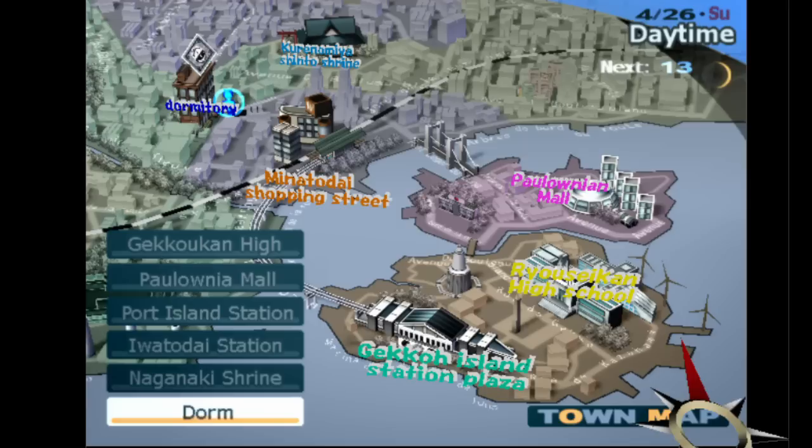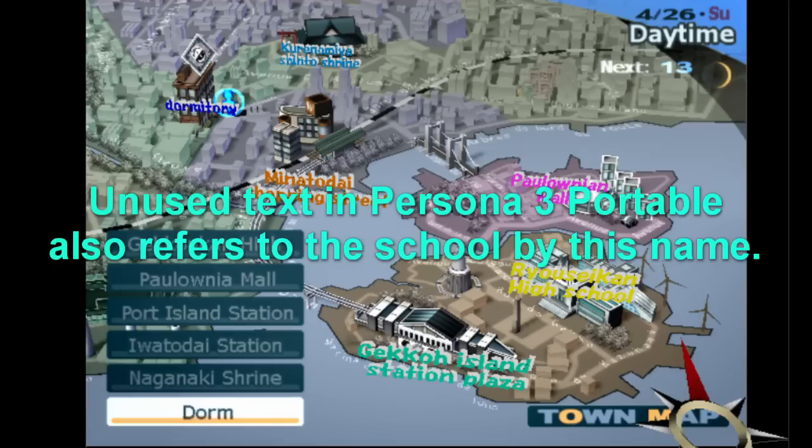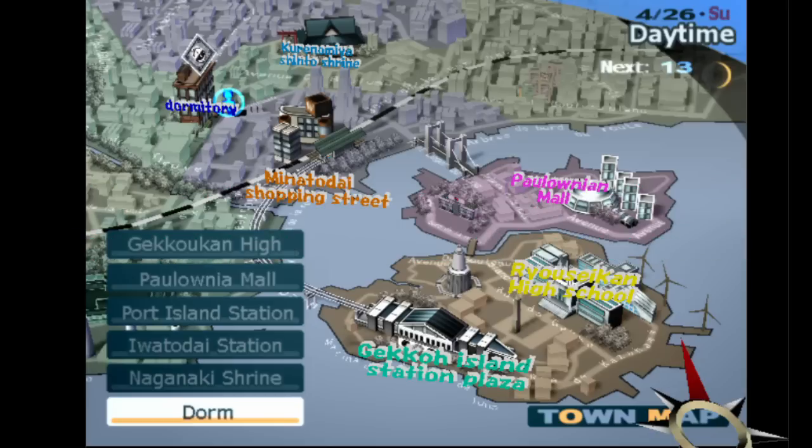Moonlight fits the themes of the game a lot more, so I guess that's why they went with it. Interestingly, the Gekko name would've still been used, but as the name of Port Island Station. The shrine, meanwhile, would've been referred to as Kurenomiya Shinto Shrine instead of Naganaki Shrine. 'Kurenomiya' means Dusk Shrine, which would've actually fit the themes of the game a lot more.